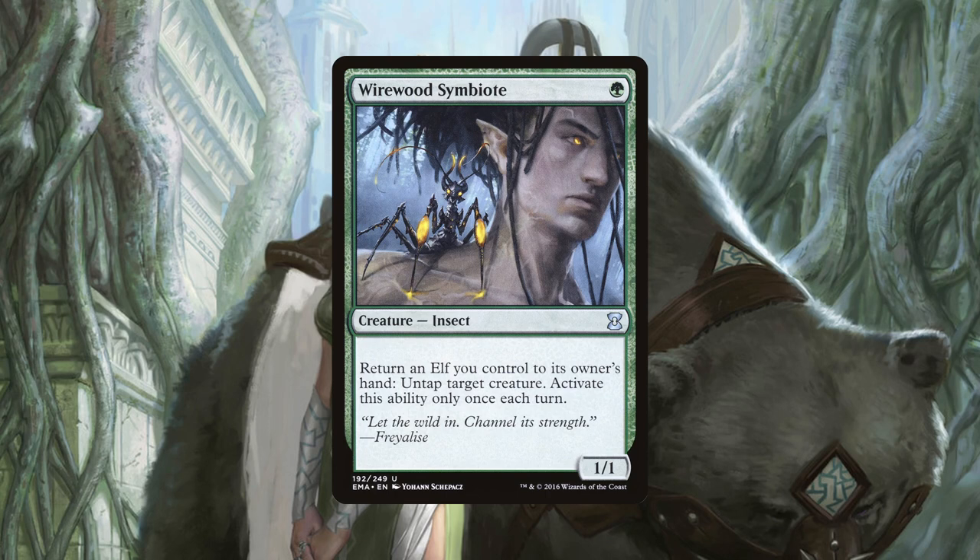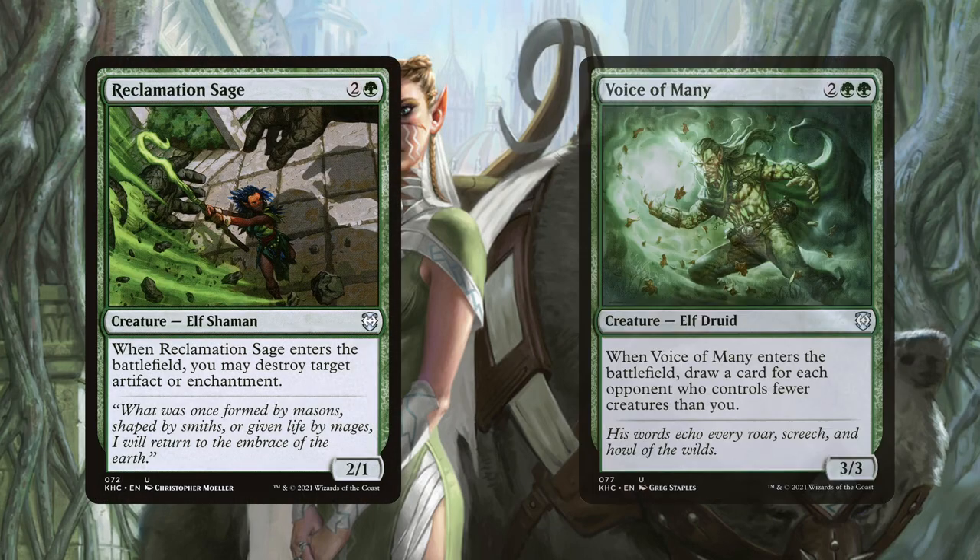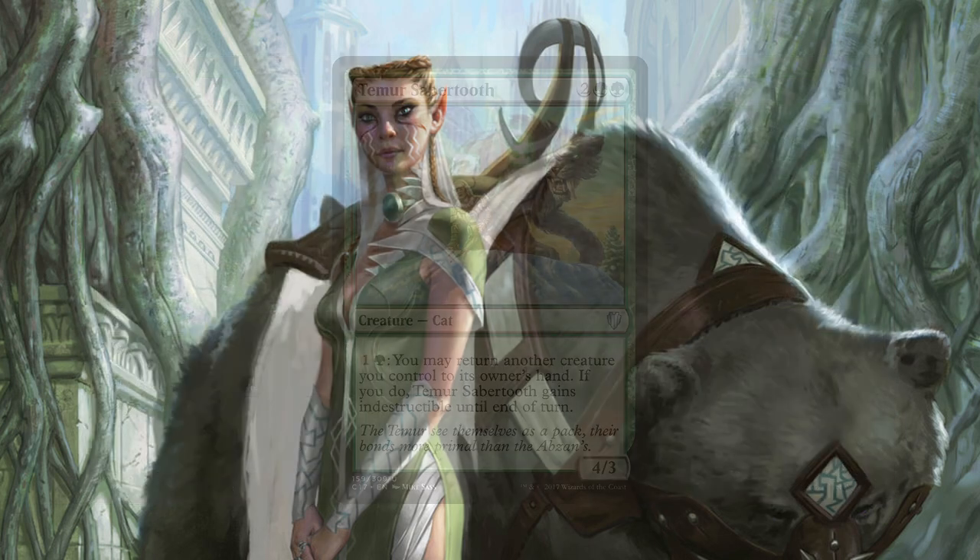Wirewood Symbiote serves a similar role to Quirion Ranger, untapping a creature, but this time at the cost of returning an elf to our hand. Unlike the Ranger however, Wirewood has some extra synergies with elves in our deck. For example, it can bounce back a Reclamation Sage or Voice of Many to reuse their ETB effects multiple times, and it can also save an important elf from removal, like our commander. Temur Sabertooth allows us to return other creatures we control to our hands at the cost of one generic and a green mana per creature we target. It allows us to reuse creatures with powerful ETB effects, it protects a creature in response to targeted removal, and with enough mana, it can potentially bounce our entire board back to our hand in response to a board wipe.